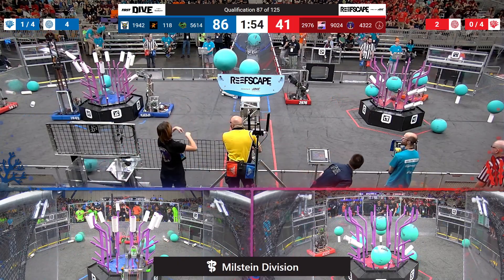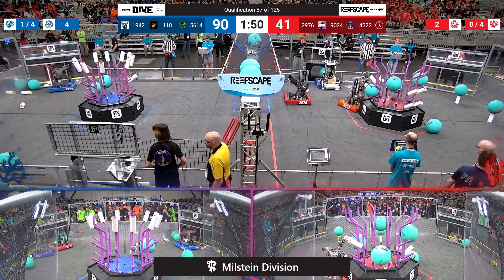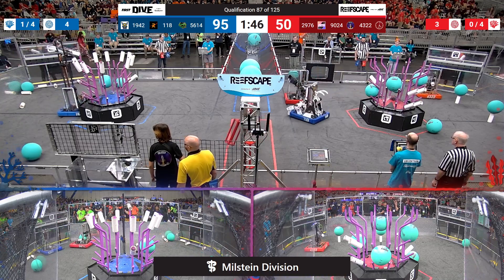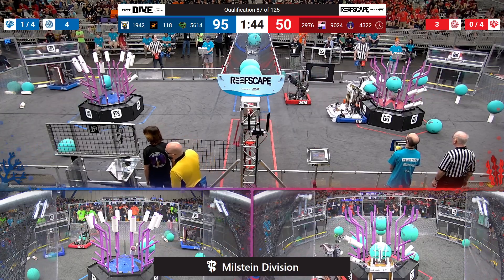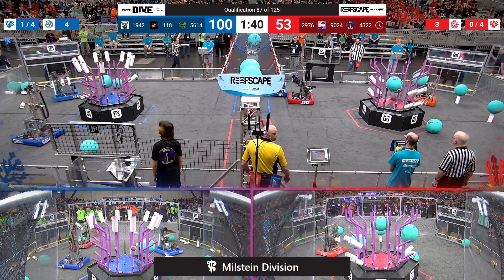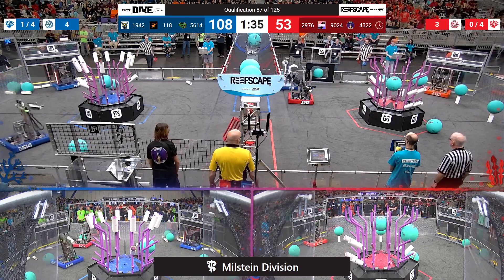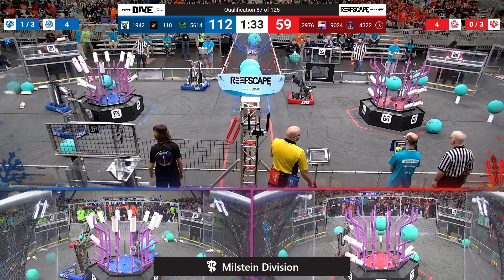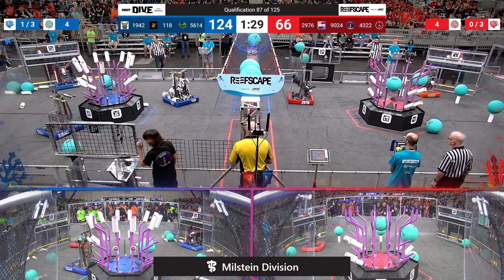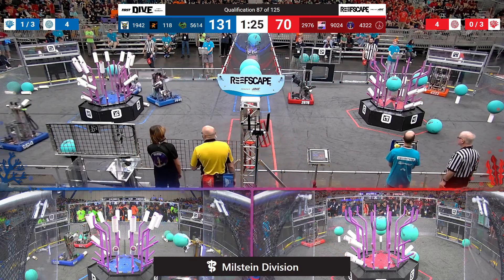Looks like Robonauts are focusing on algae in this match and letting their two partners — both of whom are from Israel — focus on coral early on. Robonauts going over now to practice stealing algae from the Red Alliance. Up they go, carefully maneuvering around 2976. There goes 118, feeding another one into that processor.